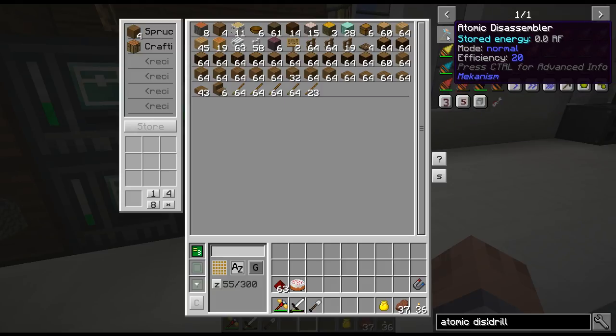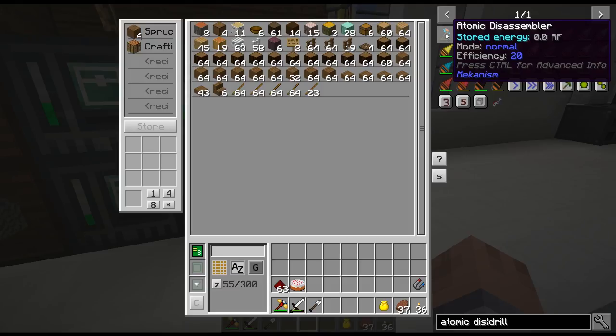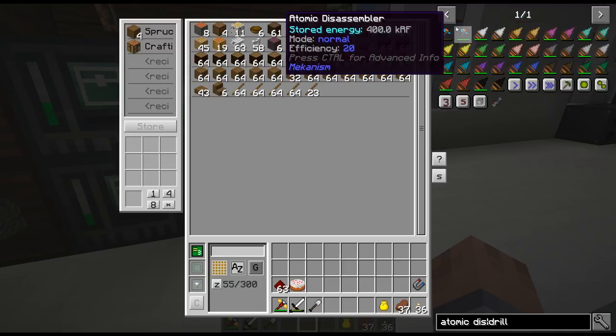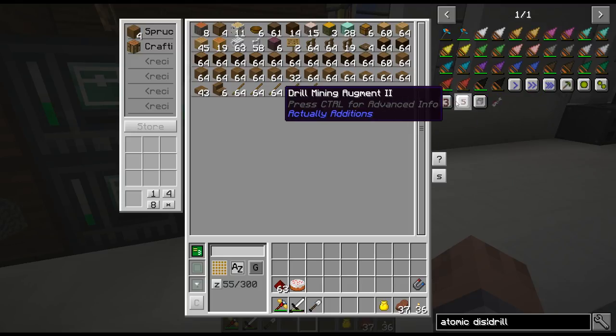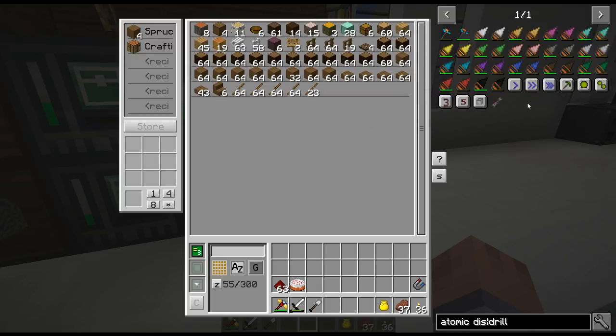The Atomic Disassembler is awesome because it has vein mode and it also works on wood, but you cannot enchant it at all. The drill is awesome because you can upgrade everything, but it does not have vein mode and it doesn't work on wood.